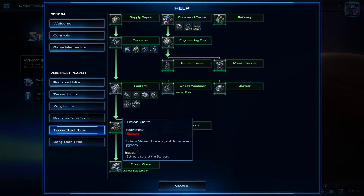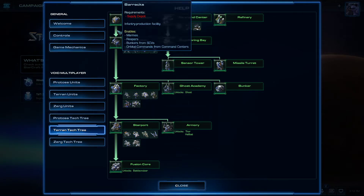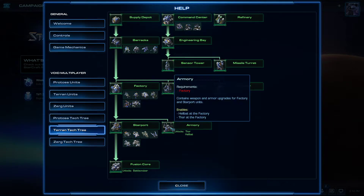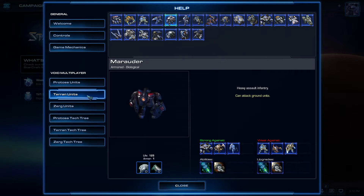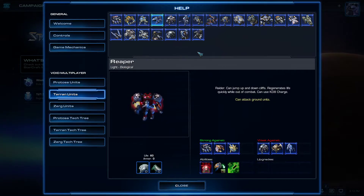The Fusion Core gives abilities to certain units. The Tech Lab on each structure gives more abilities, while the Armory is more for upgrades. Reapers are fast scouting units that can provide early pressure for Terran. They cost gas — marines are 50 minerals, reapers cost minerals and gas — so pushing early with reapers means spending early gas.